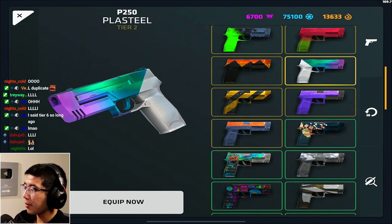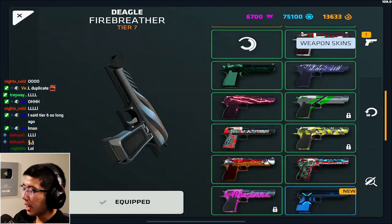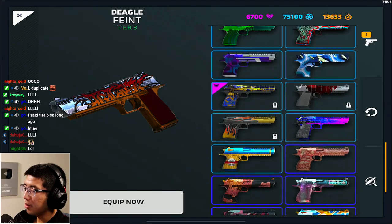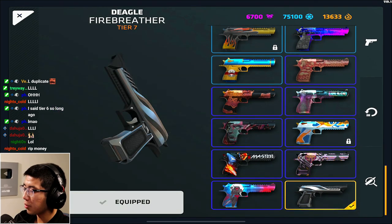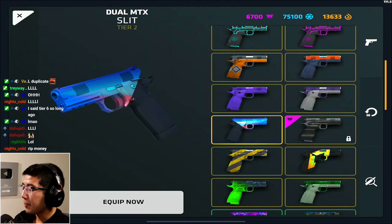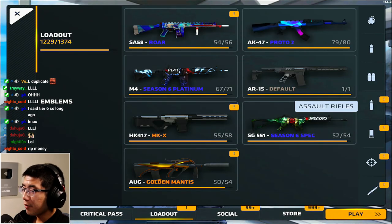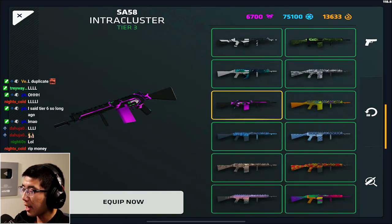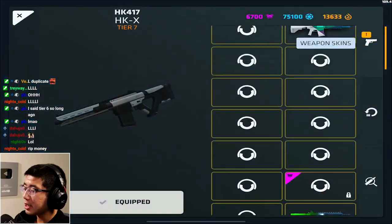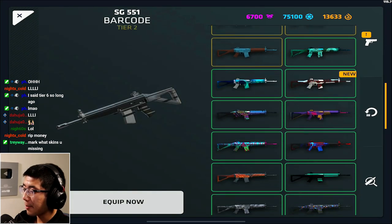We have the P250 - we got the Plasteel, which is not a very great skin but that's okay. For the XD we got the Plasteel again. The Deagle - I love how the Fire Breather looks but everything else is normal. We got the Zener, and I think it's funny how they switched the orientation for the tier 7. For the dual MTX we got the Slit. For the SMGs and P90 we got the Amplitude. For the assault rifles we got the Slit for the SA 58 and the Plasteel as well as the Intra Cluster.